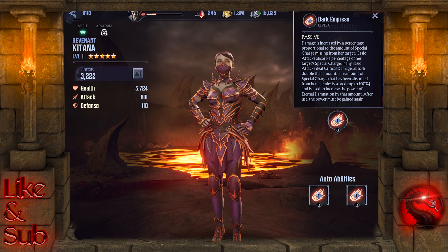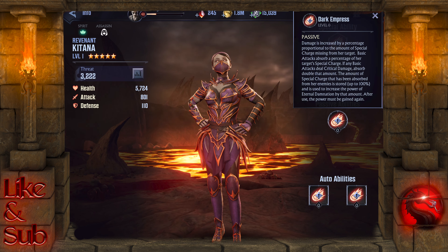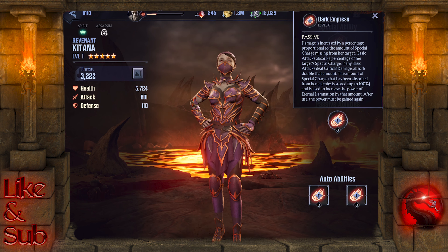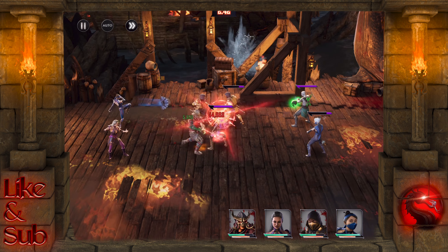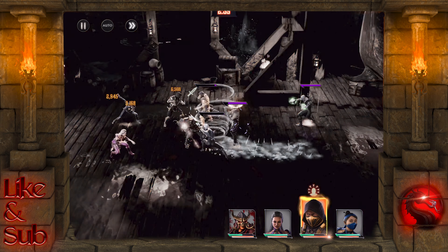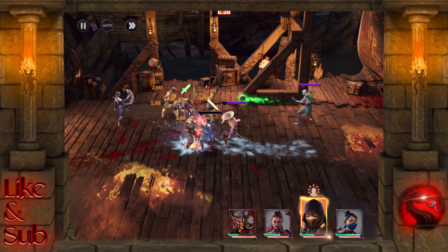The amount of special charge absorbed from enemies is stored up to 100% and is used to increase the power of Eternal Damnation by that amount. After use, the power must be gained again. So not only is she taking that special charge away from you, she's also putting it back into her abilities and dealing more damage with that charge.